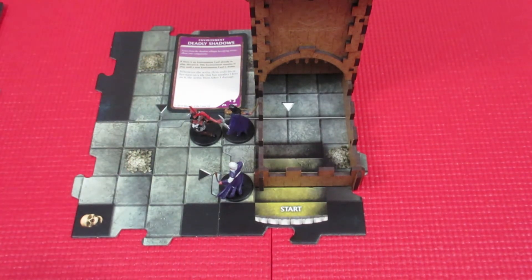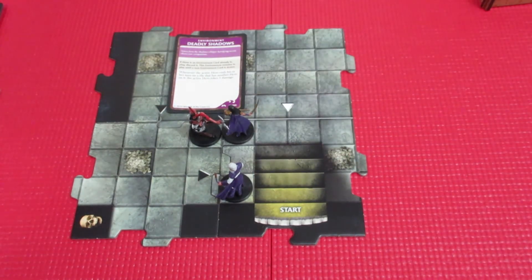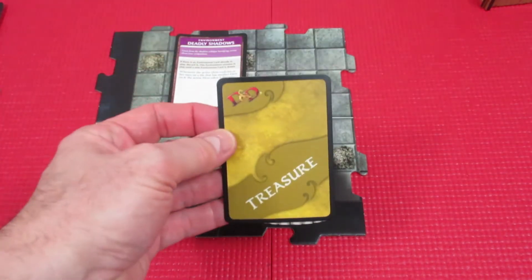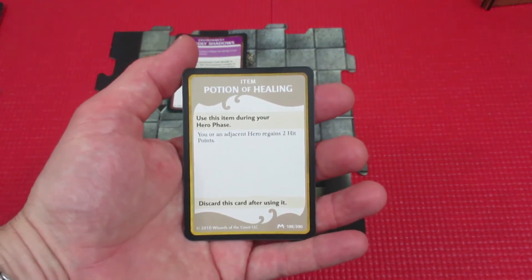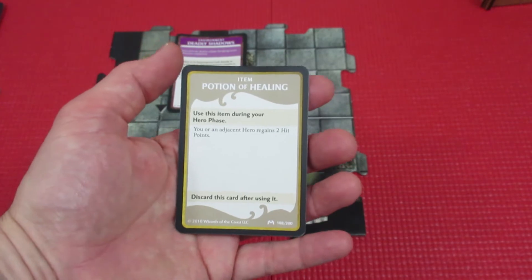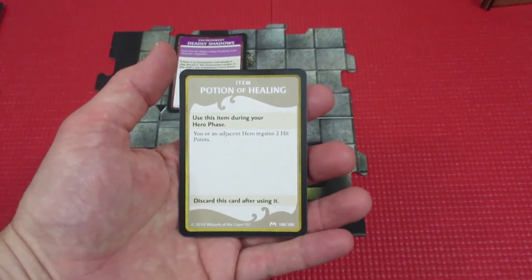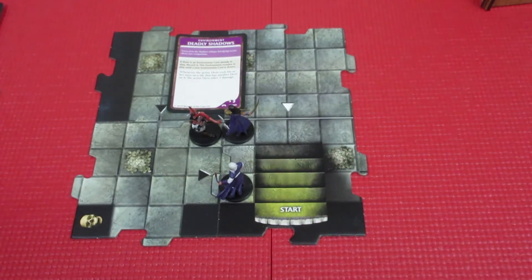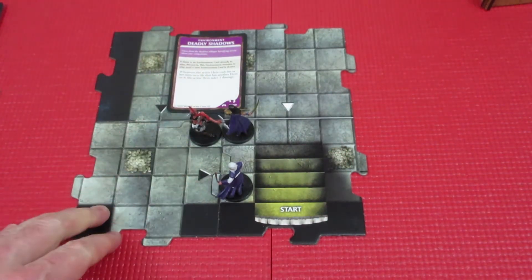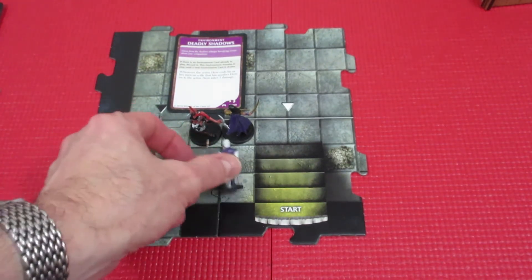Destroying the skeleton gives us a total of three experience. The whole party earns a treasure card, and it's a Potion of Healing — how appropriate! We're going to give that to Arjan, our fighter, because he's already down three hit points.